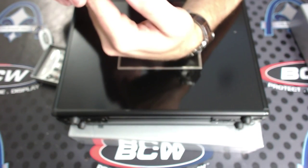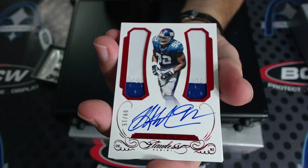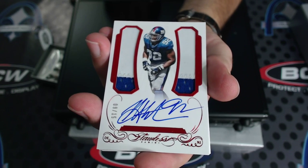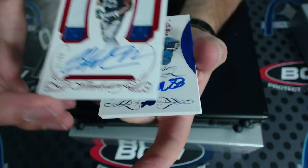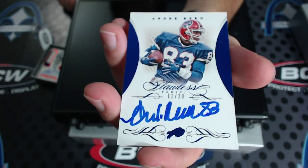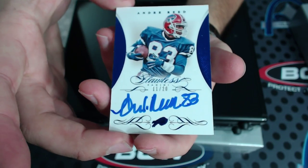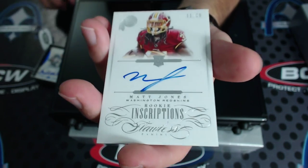Andre Reid to 20, a Flawless autograph. And before we get to the inside, 11 of 25 Matt Jones rookie inscriptions. All right, 5 of 20 Tim Tebow Diamond. Next, 3 of 15 Kurt Warner. And Team Panini autograph, 6 of 25, Jameis Winston.